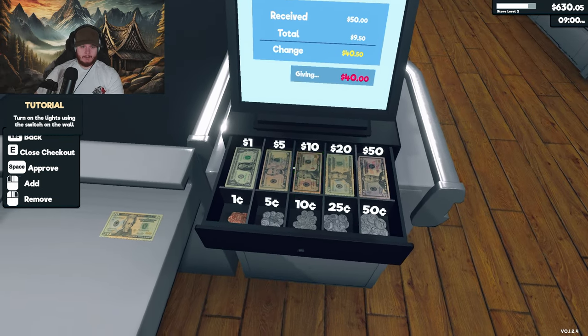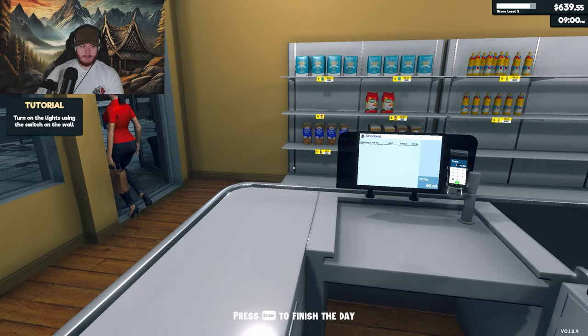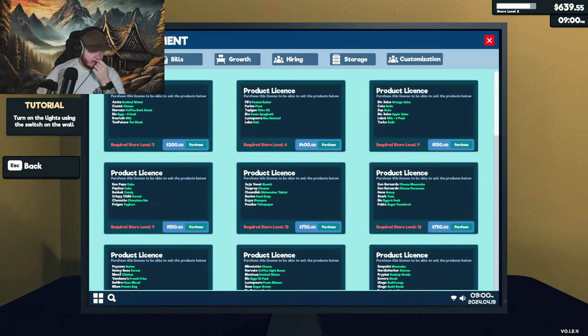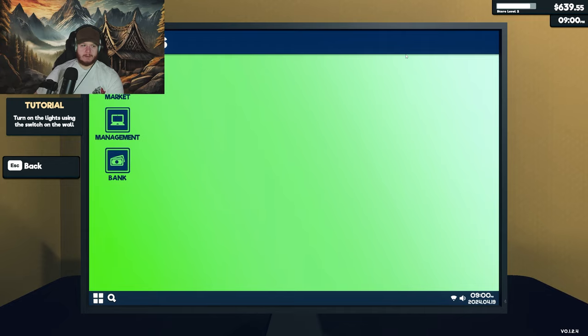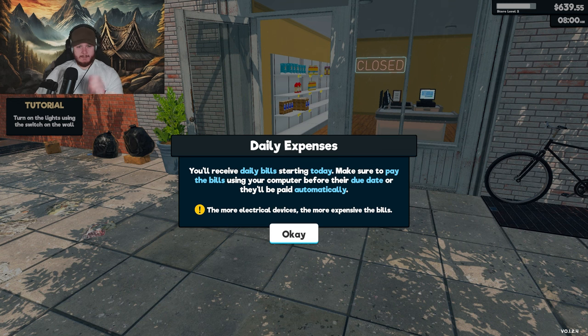40, 50. And there we go. We did it. Product license. Using computer licenses. I'm not level enough yet. Press enter to finish today. You'll receive daily bills starting today. Make sure to pay the bills using your computer before their due date. However, they will be paid automatically.